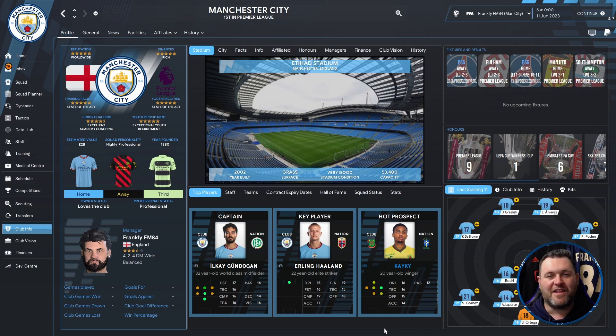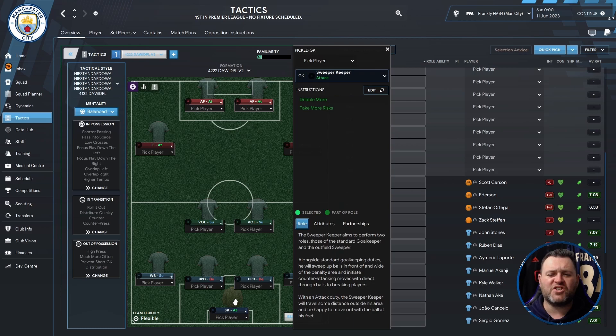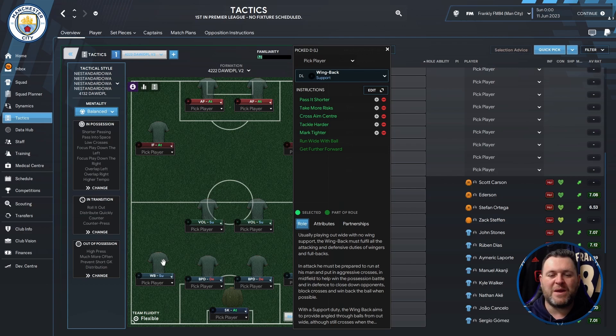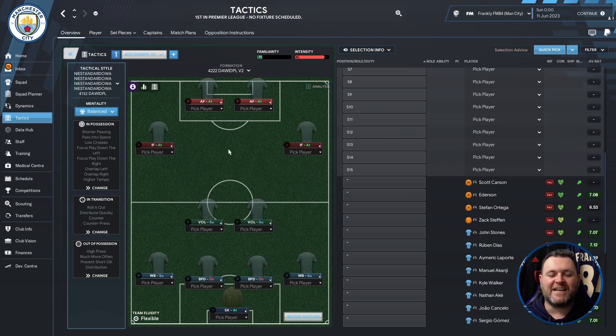As always we're going to show you the tactic with the positions, the in possession, the out of possession and the in transition, and then we'll break down all those important results. We're already on Manchester City so let's jump into the tactics tab. We can see this tactic is the 4-2-2-2 Dawid PL V2 — a very popular shape in FM23 this year. There are quite a few variations on this tactic. It starts off with a sweeper keeper on attack, a wing back on support on the left, two ball playing defenders in the centre set to defend, and on the right a wing back on support. Two segundo volantes in the middle of the park. On the wide left an inside forward on attack, on the right another inside forward on attack, and at the top of the pitch two advanced forwards set to attack. So the tactic is a 4-2-2-2 by description — it could be a 4-4-2 or a 4-2-4 depending on how you want to look at it.